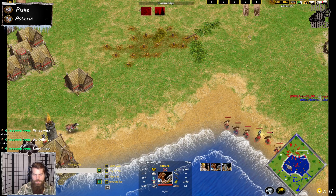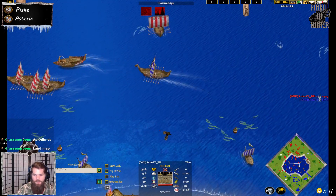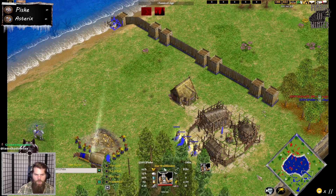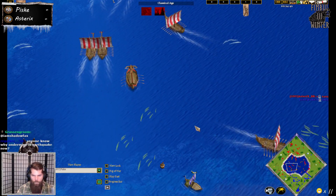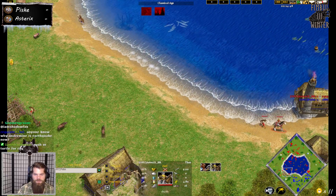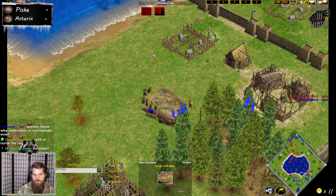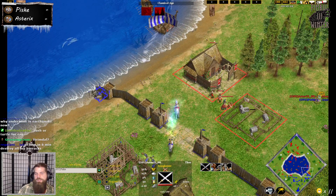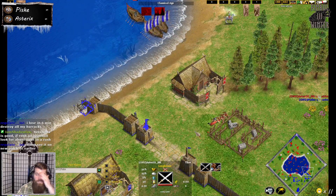We got units streaming across the map for Asterix, dropping a Longhouse — I like that. Potential gold starve incoming. He still has 2,600 left in this gold mine right here, but if Pisky isn't careful he's going to lose access to it. This is what I want to see from Asterix — and I wanted to see this five minutes ago, at least five minutes ago.